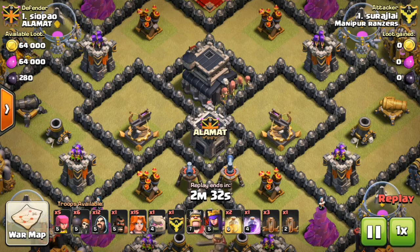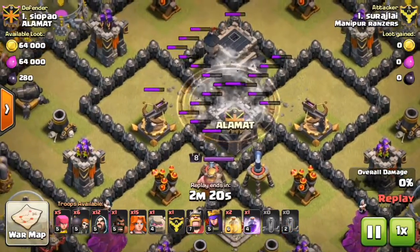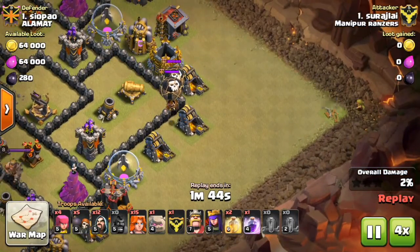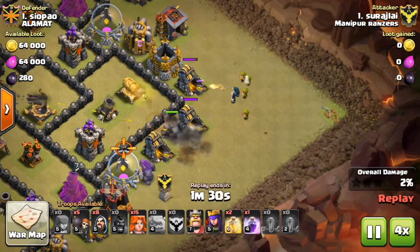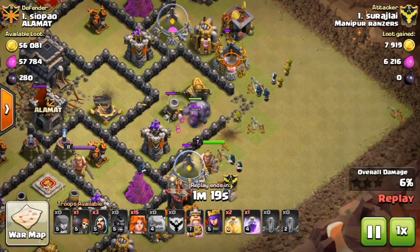So our clan is Alatmat, and the opposing clan is Manipur Ranzas. Let's have a look. Looks like he'll be using a Valkyrie attack. Earthquake spell goes into the middle. Double speed here guys, let's go. They're just luring the clan castle troops out with that one archer. Bye balloons. Okay, now they're starting their attack — golems are going in, wizards are on the outside, the king's going in, making a funnel for the Valkyries.